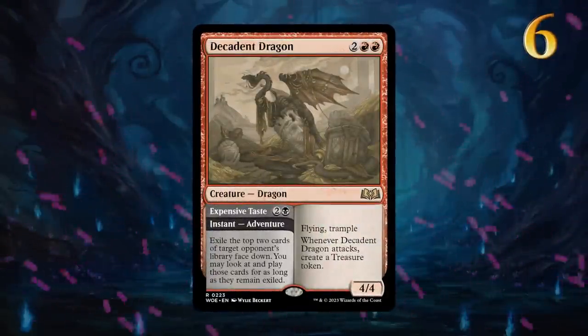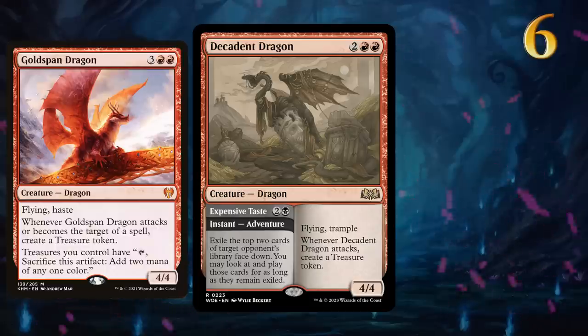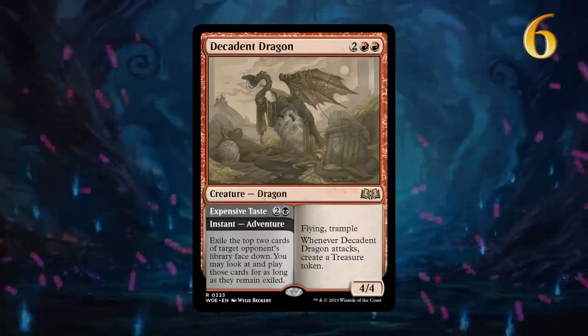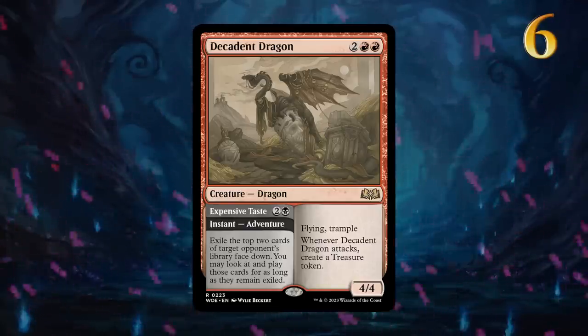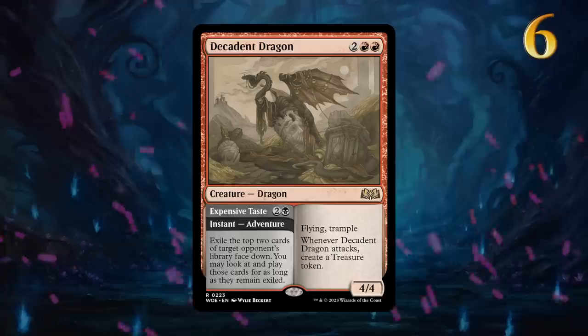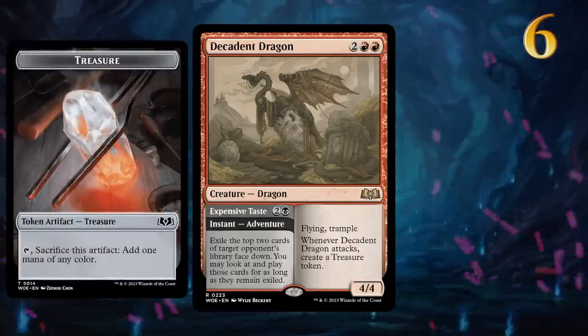Decadent Dragon does a pretty decent Goldspan Dragon impression. While it lacks haste and the mana doubling effect, it does come with an adventure that can provide extra card advantage, assuming we have the right colors to cast the exiled cards. The treasure tokens can of course be a big help in doing so.